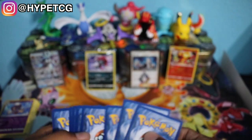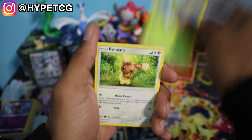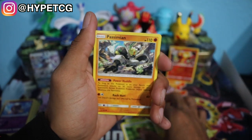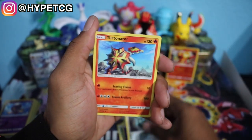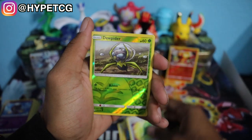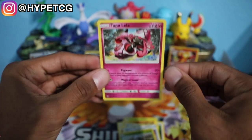Last pack, we have a Giratina pack right here. Last but not least, here goes a code for you guys. We still haven't pulled a Cynthia yet — I would love to pull a Cynthia card. We have an Eevee, a Sneasel, a Carnivine, a Binary, a Passimian, Psychic Energy, Bronzong, a Turtonator, a Missing Clover, a Dewpider Reverse Holo, and a Tapu Lele Non-Holo Rare right there. Nothing big out of that last pack.